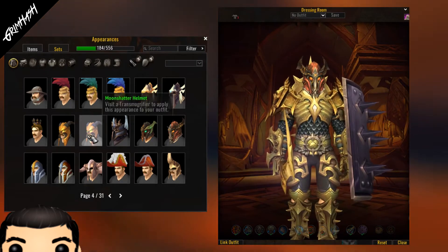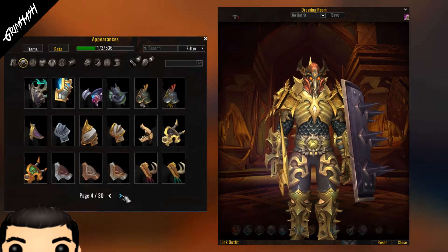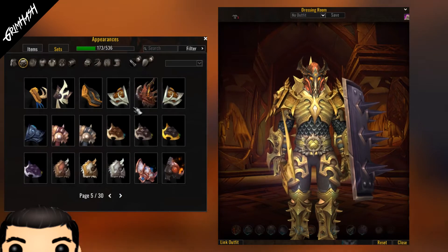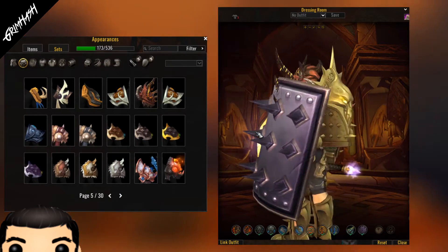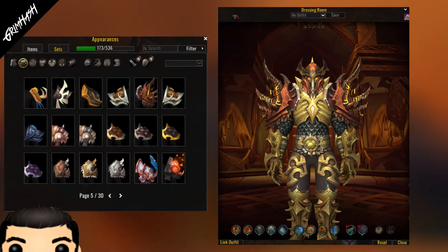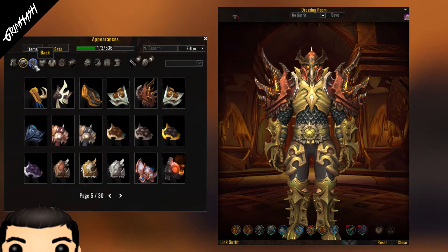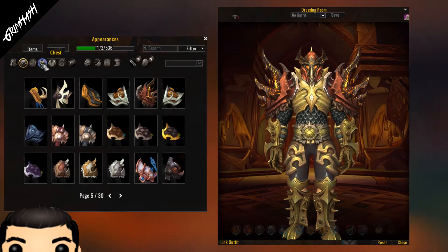Now we're only going to use the head and the shoulders, but with those two pieces — look at that. Straight off the bat, we're already looking Dragon Warrior-y. We're going to get rid of our shield and our sword for now. Cloaks we'll wait till later, because we'll talk about cloaks in a minute. Let's go chest.